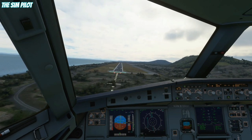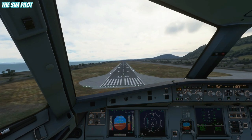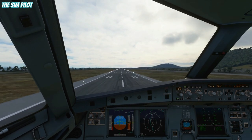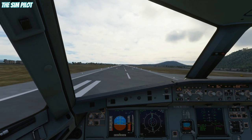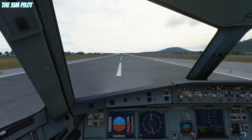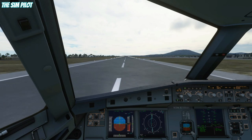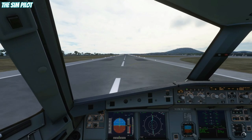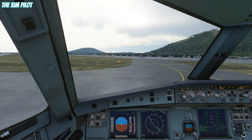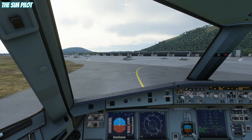Nice and slow. 200. Still a bit high. 100. 50. 40. 30. 20. Retard. A floaty landing. We are on the ground. Reverse thrust is on, we are slowing down. We can probably take this exit. Clean up the aircraft — flaps coming in, landing lights turning off, switching to taxi.